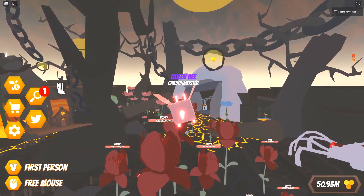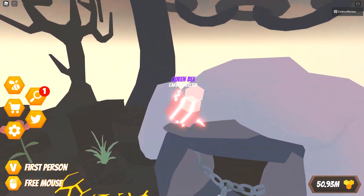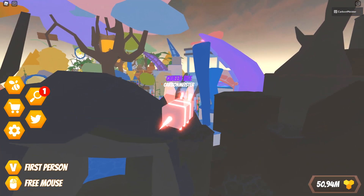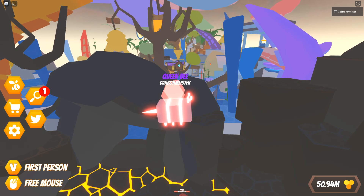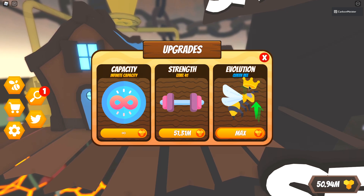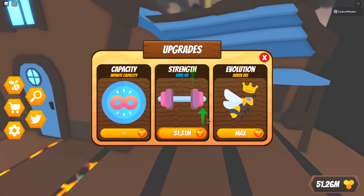Coming back to the Underworld - this is currently the final zone. Over here it does say that another zone is coming soon, but we don't get any hint of what that zone could be themed after. It should look really cool because a lot of the zones look incredibly detailed. Coming over to the shop, for evolutions I am now Queen Bee which is the max, and I'm also sitting at level 41 strength, so I've definitely made quite a bit of progress.